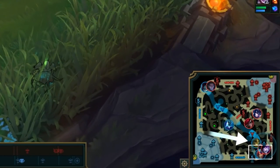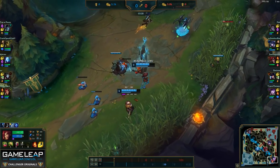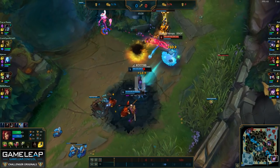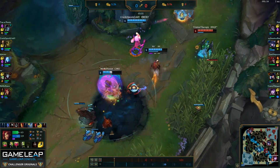I see Ivern is coming in for a gank, so I'm going to use my root, and I land a root on Caitlyn. Unfortunately, the Ivern misses his Q and the Caitlyn flashes. However, getting the Caitlyn flash out of the way is very good.